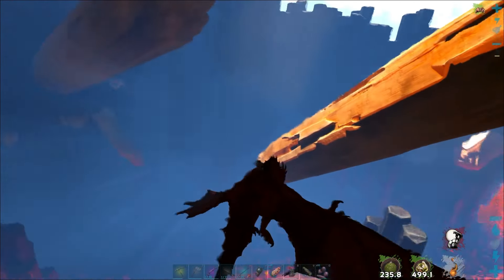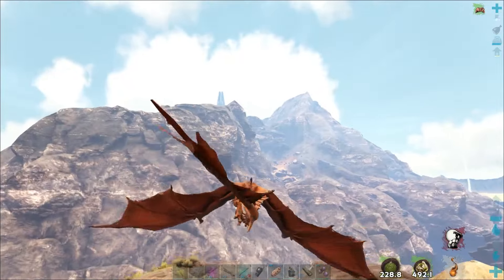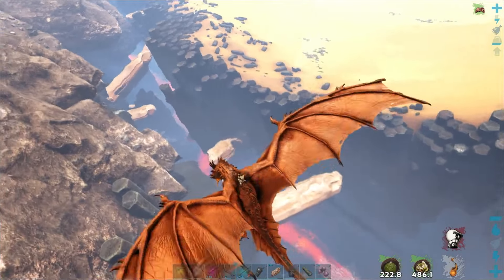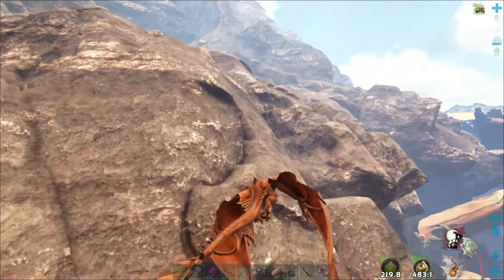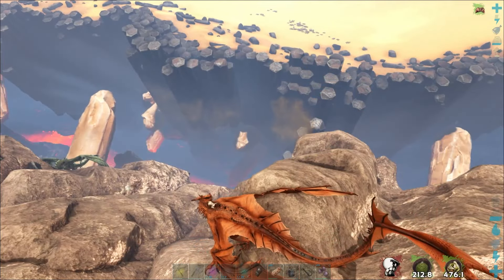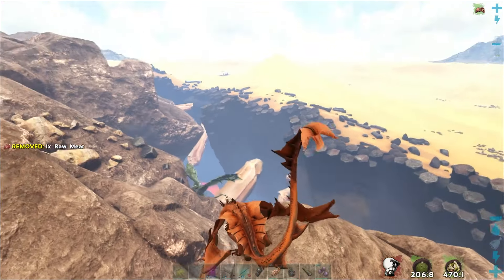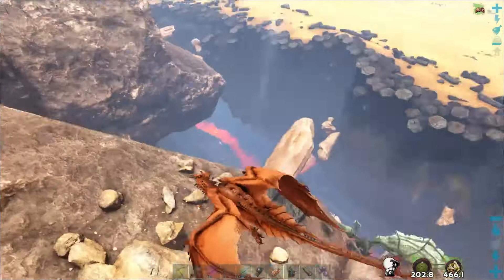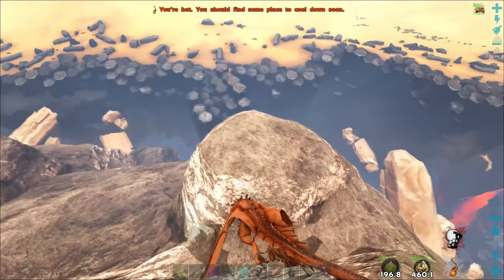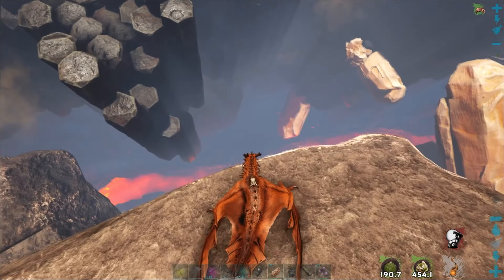Yeah they're all de-aggroed, so let's try to get in a position where we can find that fire wyvern egg. Hopefully they didn't all re-aggro right at that nest. I'm trying to figure out where it was - it might have been right about where this giant crystal is. Wow there's just a swarm of them. I think it might be straight down there. Let's get stamina and then swoop down and see if we can get to that egg. Should be down here somewhere.